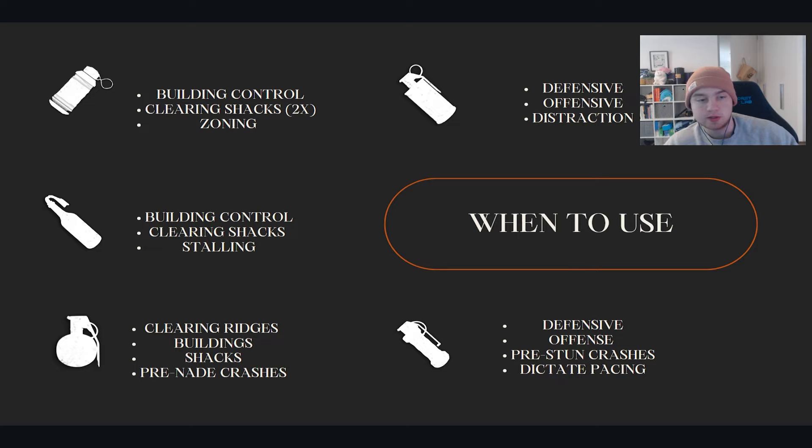Stuns. Stuns are super versatile as well. I definitely think they're one of the most underutilized utils, purely because most of the time people just want to shoot instead of throw stuns. I am awful at throwing stuns and I know that's something I need to improve on. You can use stuns defensively — if a team's pushing you, it should give you enough time for them to slow down so you can reset and get some comms out. You can use it offensively as well. If you're about to push a team, throw a stun before you do it. If you're about to enter a building, throw a stun in before you do it. There's pretty much never a reason why you shouldn't be using a stun if you have one.